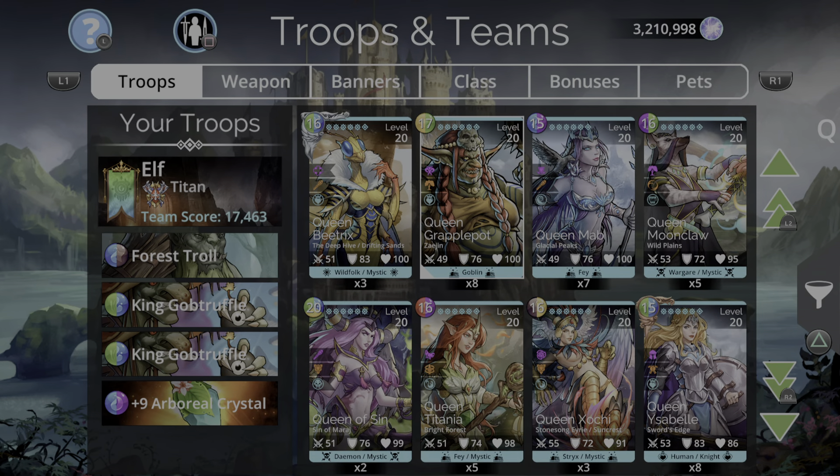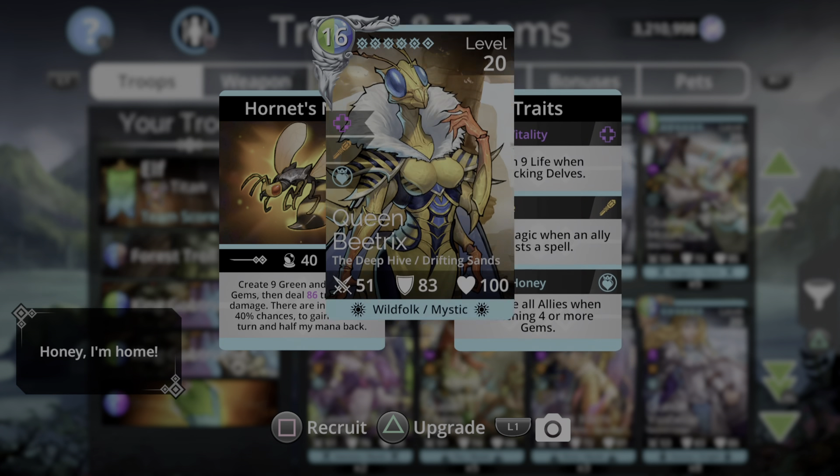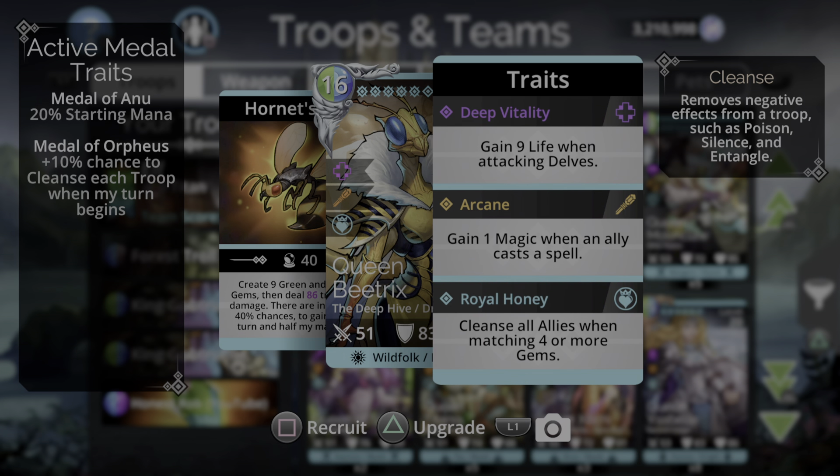If you've got Queen Beatrix, you'd prefer that instead because there is a cleanse there as well, which is superb. You can throw two of her in instead. She does really good damage, has those independent 40% chances to gain an extra turn and half her mana back. Royal Honey cleanses all allies when matching four or more gems. But the same theory applies — you're going to try and get Forest Troll charged up, cast that, and charge up what will now be the two Queen Beatrixes.